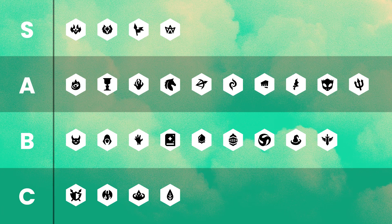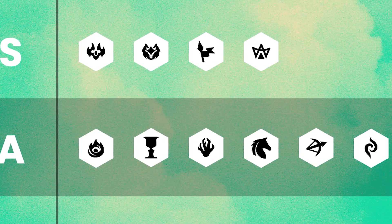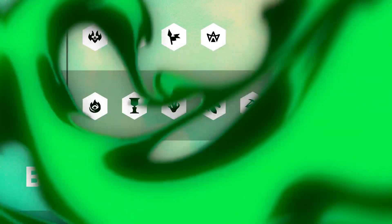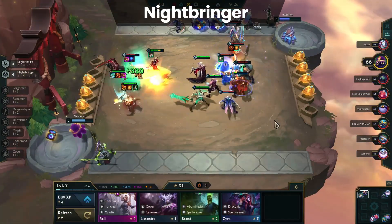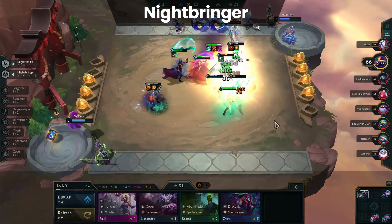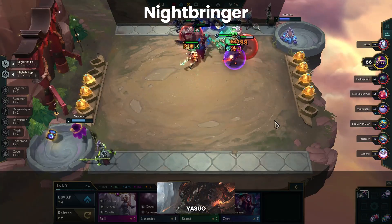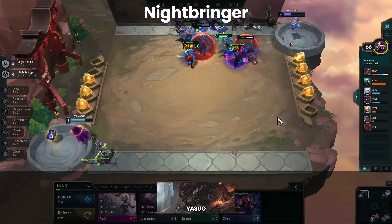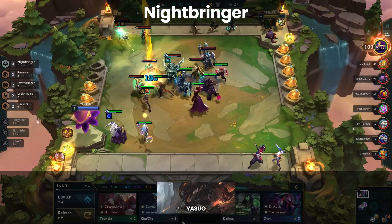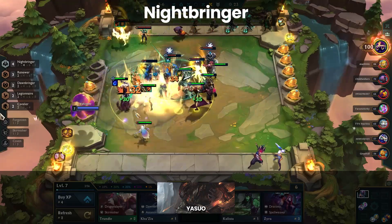Starting off our tier list we have the synergies in the S tier which consists of Night Bringer, Dawn Bringer, Legionnaire, and Mystic. These synergies are flexible and commonly used in mid to late game compositions. At the top of S tier we have Night Bringer which has a lot of solid champions to choose from. By far the best champion that Night Bringer has is Yasuo, who has become the best overall carry in the current patch because he does a lot of damage and some of it is true damage. This means he doesn't care about the critical damage nerf or whether a player is running a hard to kill front line. Night Bringer also helps keep him alive longer in a fight as well as boosting his damage.